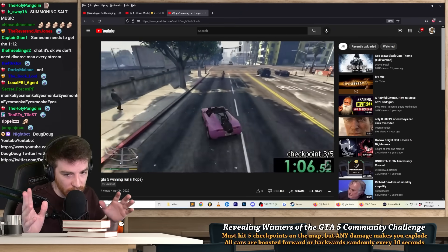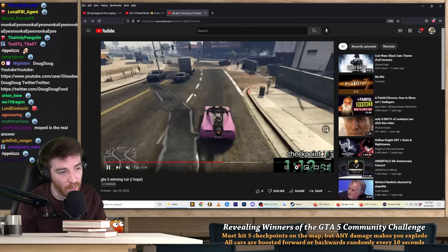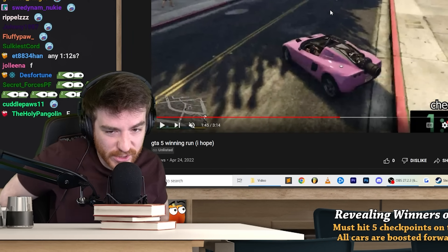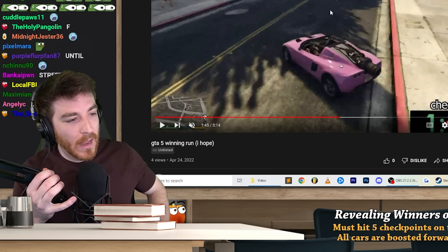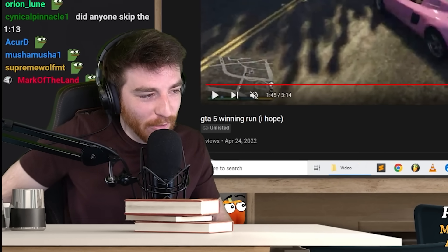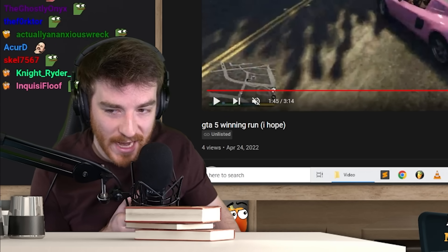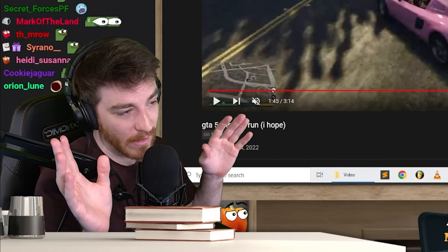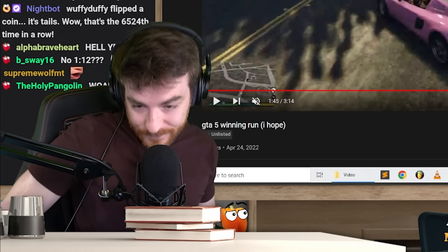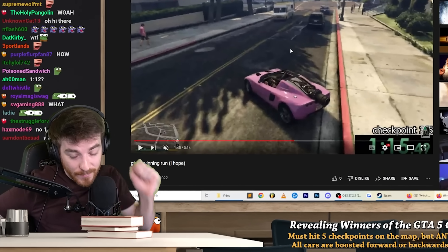I thought Coconut had gotten the record midway through the challenge and would hold it. But then at 2 p.m. — 6 hours before the deadline — I get a submission. It's also a 1:16. Then at 5 p.m. I get another submission — also a 1:16. Then at 7:30, 30 minutes before the deadline, I get another submission — it's a 1:16. These are from Unknown Cat, Alpha Braveheart, and Saboteur. All timed at 1 minute and 16 seconds, coming in right at the deadline. Coconut has a chance of being dethroned.